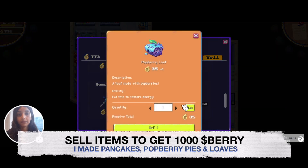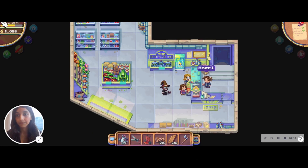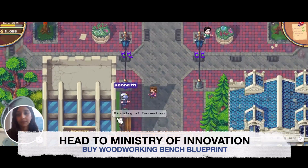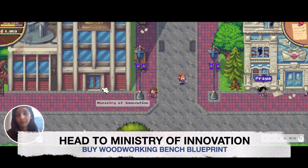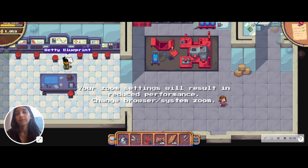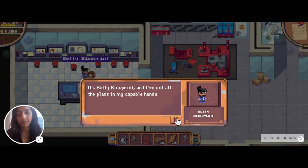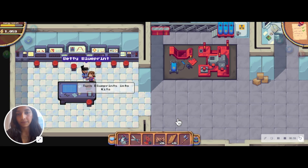After you have 144 planks, head on over to the general store and sell items to get 1000 berries. You need this berry to purchase the blueprint from the Ministry of Innovation. So head over to the Ministry of Innovation, speak to Betty Blueprint, and purchase your woodworking bench blueprint for 1000 berries.